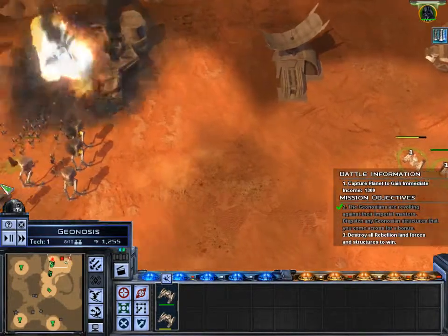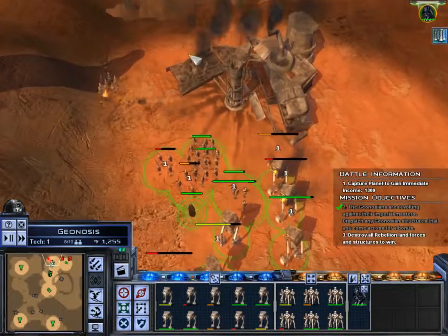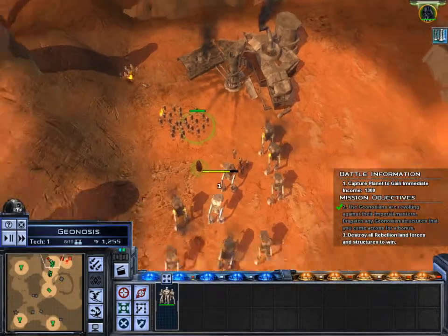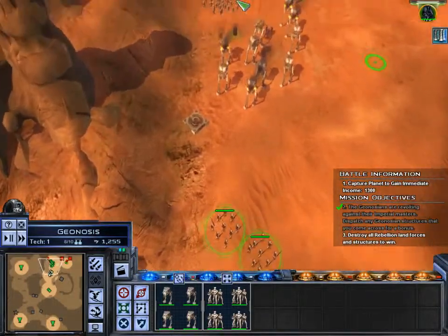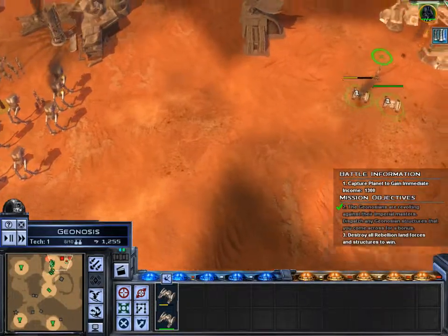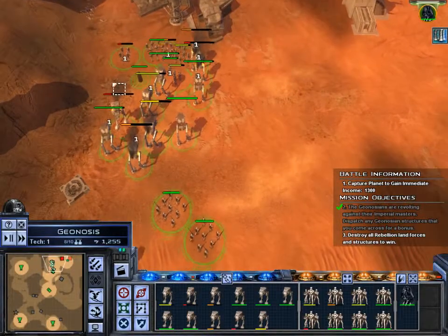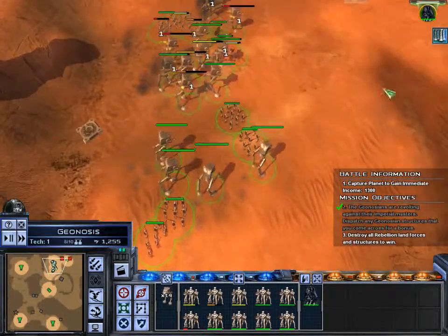Keep going. At the Geonosian hive — why do we have to destroy the mining facilities? Why can't we just go in, shoot everybody, capture it, and get a ton of credits instead of destroying them? That doesn't make sense.